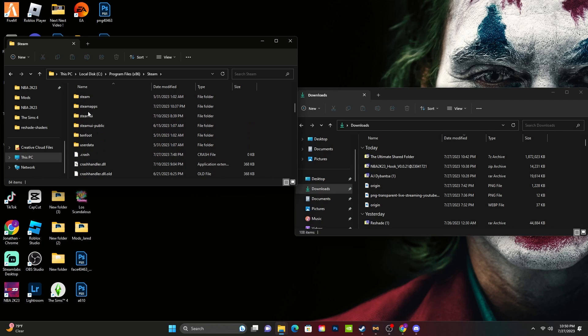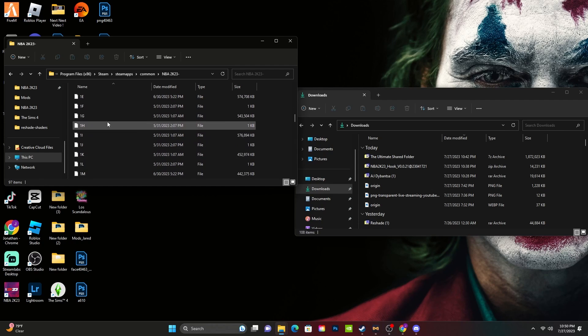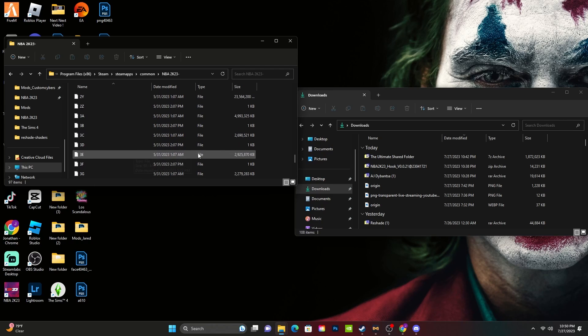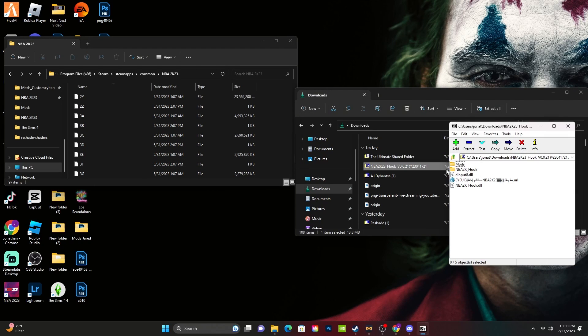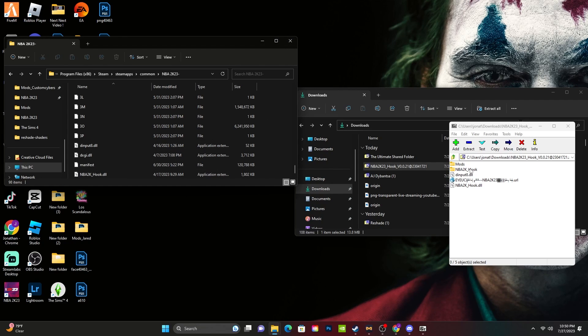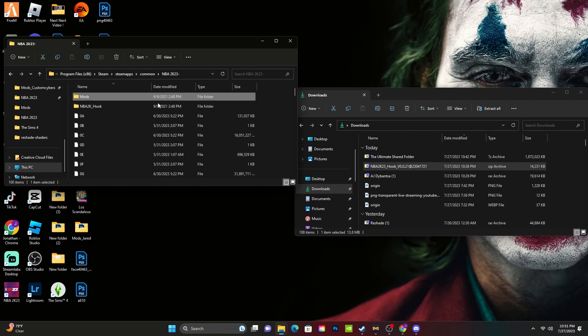Open Steam, click SteamApps, Common, then 2K — you see it right there. It's not gonna have a dash on yours like mine; I just have that because I already have mods installed. Your directory is gonna look just like that. That's it. Now I'm gonna show you how to install them. First, drag your 2K Hook in there — drag all those files. You drag that into the mods folder, and then that's it.